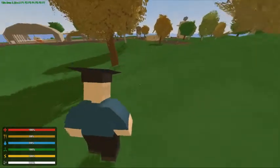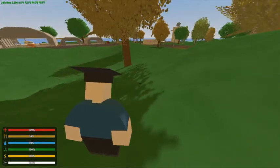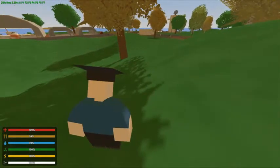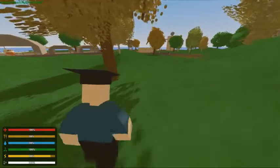Then H for third person. While in third person, click Q or E to switch perspectives.